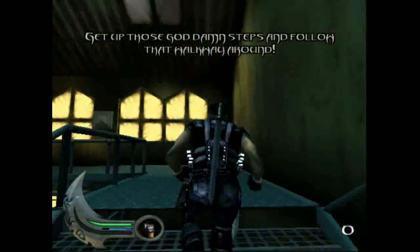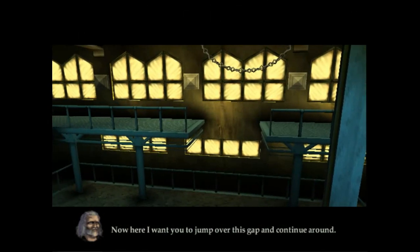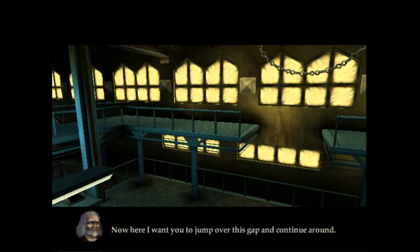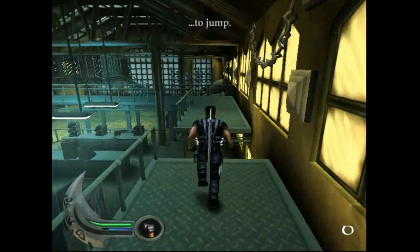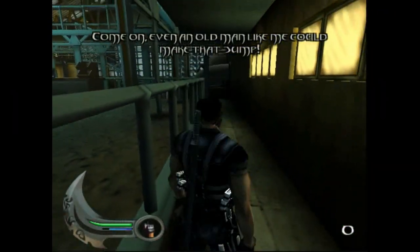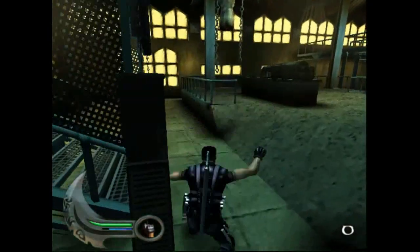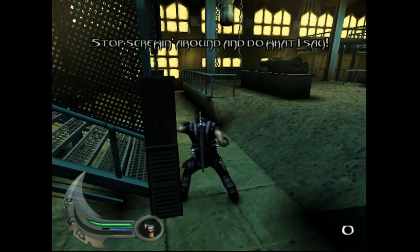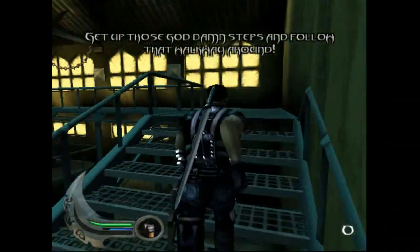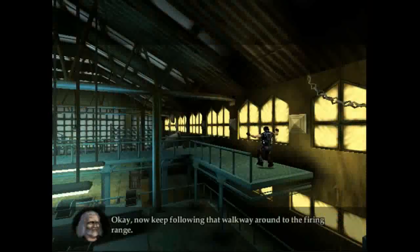Get up those goddamn steps and follow that walkway around. Now here I want you to jump over this gap and continue around. Press the square button to jump. Come on, even an old man like me could make that jump. Stop screwing around and do what I say. Get your ass moving. Okay.